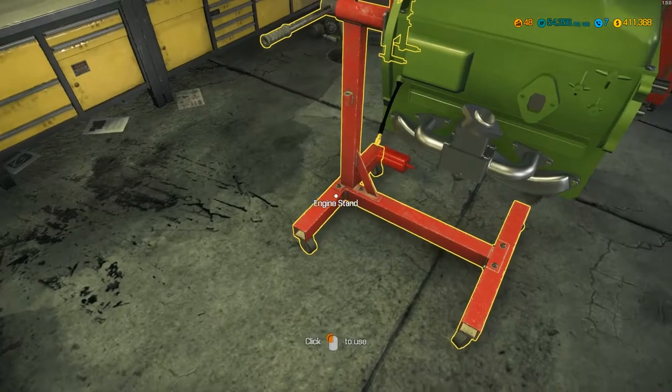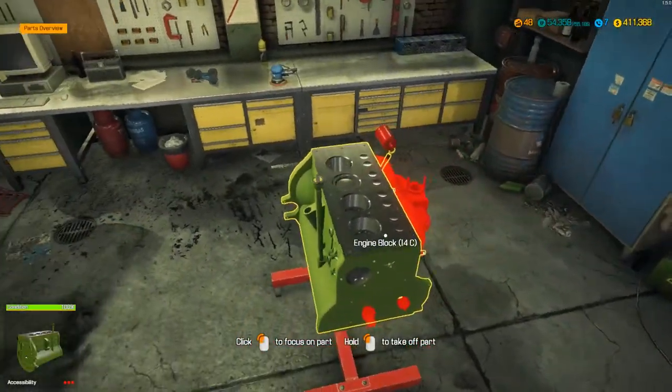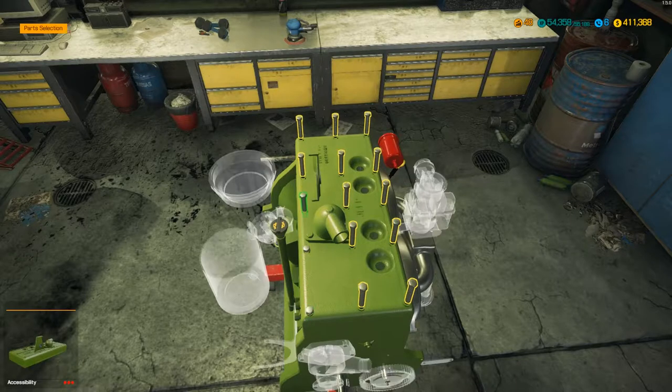Let's get to the engine stand. Rotate, rotate. Now things are looking a little bit more normal. So we'll stick the head back on and get that bolted down. God, this has got a lot of bolts in this engine head. And the last one.